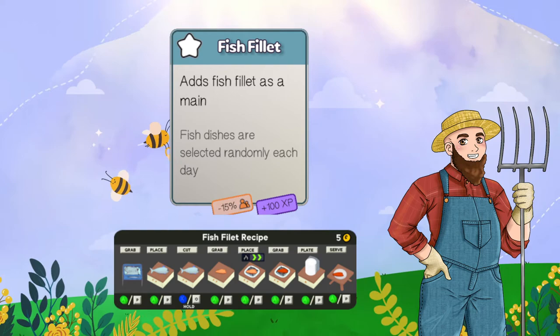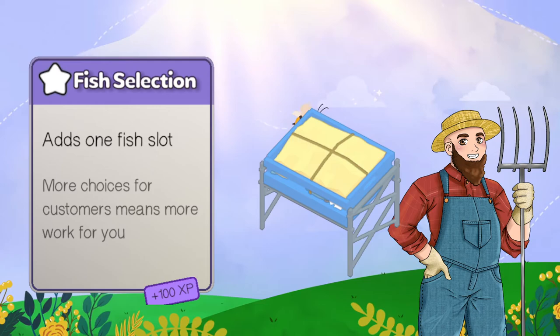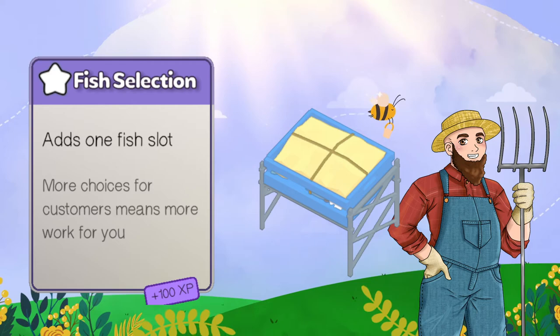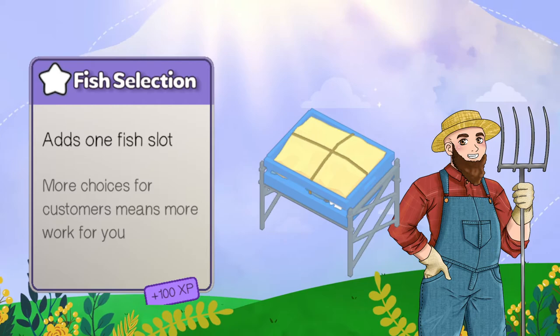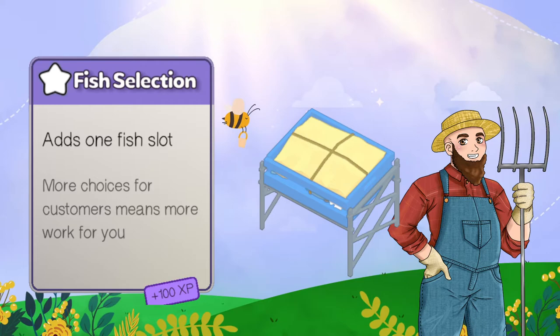The last card you could get - or the third card - is fish selection, which adds one fish slot. You cannot get the fish selection card unless you have one of the other three fish bins, because you start with red and blue - two bins. You have to have either oysters, fillet, or crab cakes in order to get the fish selection card, because otherwise it would be left blank since you can't have two bins of blue or two bins of red. It doesn't work that way. It doesn't give you a reduction, but it's not bad - it just gives more work because more people have more options.